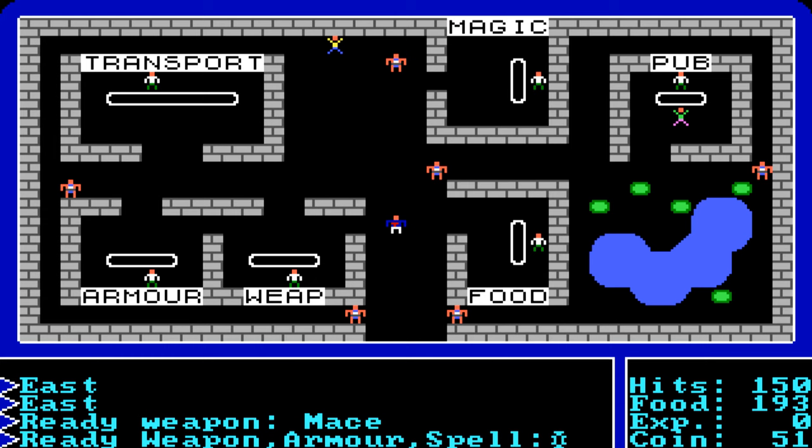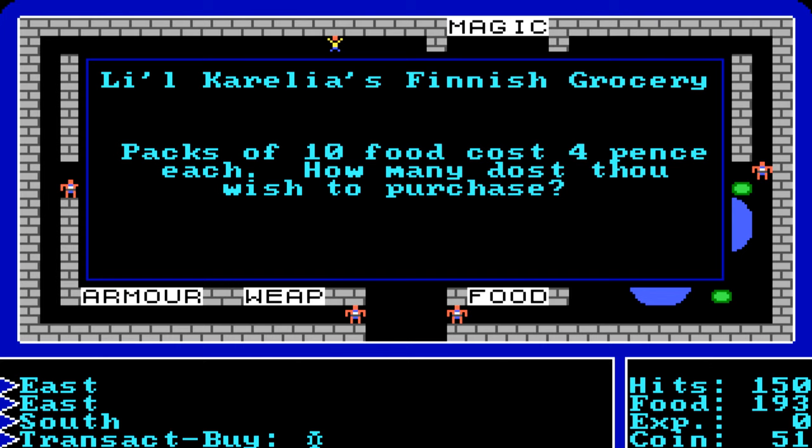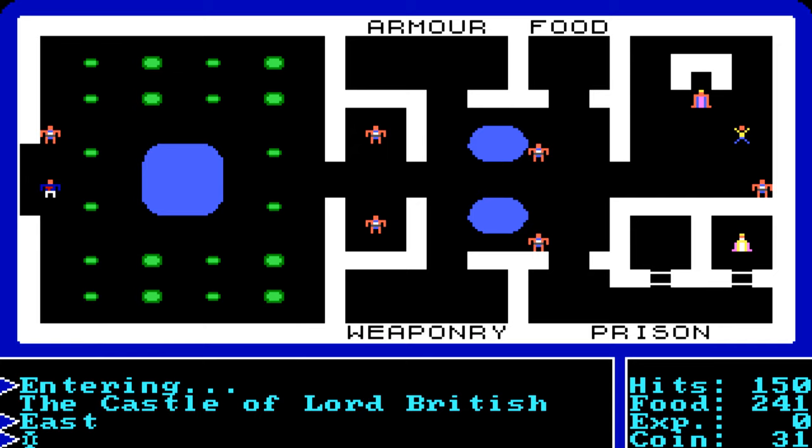Equip your items by hitting R — ready the mace and then the leather armor. Note: if you die, whatever is equipped stays with you; whatever isn't equipped disappears. Next, buy some food — five packs is enough to start. Our next stop is the castle, where there are some tricks to get extra items and gold.